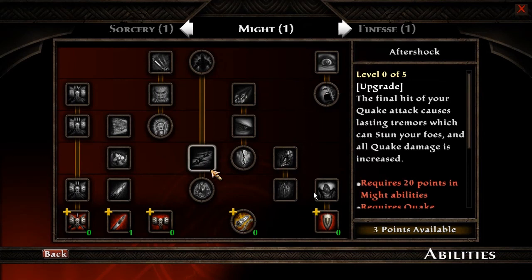Then you have the extremely default three different classes — basically mage, warrior, rogue — the most basic RPG types you can think of. You can also mix between the trees, but each level requires five skill points to put into it. So to get to the higher skills, you basically need a bunch of points in these lower ones.